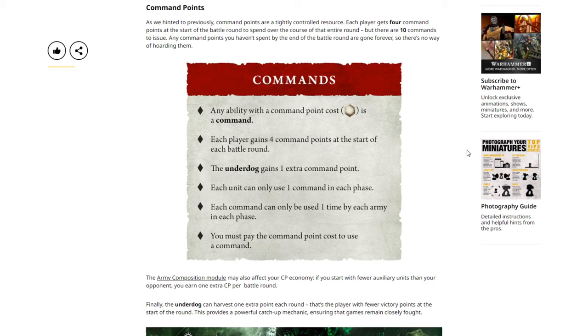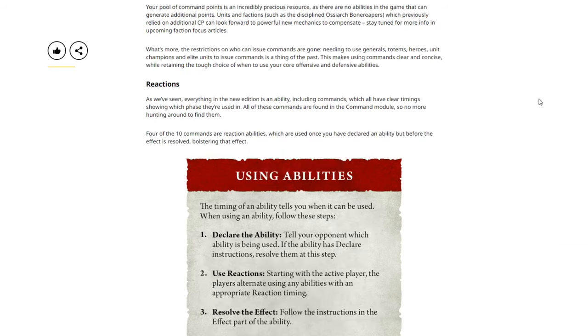Commands: any ability which costs a command point is a command. Each player gains four command points at the start of each battle round. The underdog gains one extra command point. Each unit can only use one command in each phase. Each command can only be used one time by each army in each phase, and you must pay the command point cost to use a command. The army composition module may also affect your command point economy — if you start with fewer auxiliary units than your opponent, you can earn one extra command point per battle round. The underdog can also harvest one extra point each round; that's the player with fewer victory points at the start of the round. This provides a powerful catching-up mechanic, ensuring that games remain closely fought. Your pool of command points is an incredibly precious resource, as there are no abilities in the game that can generate additional points.